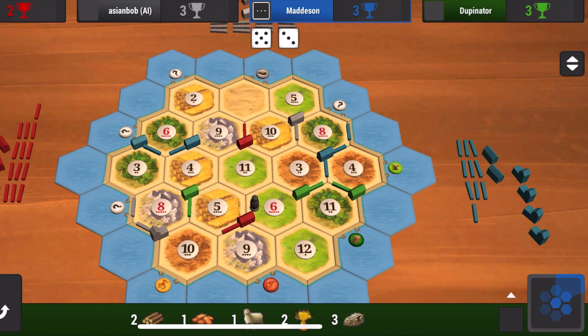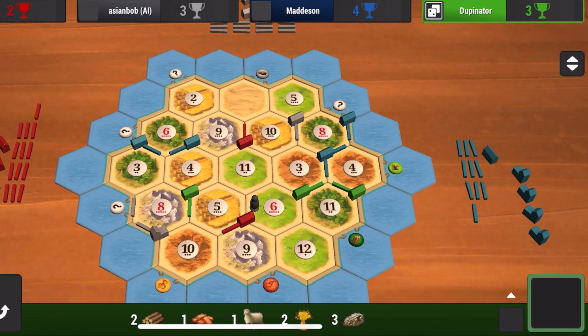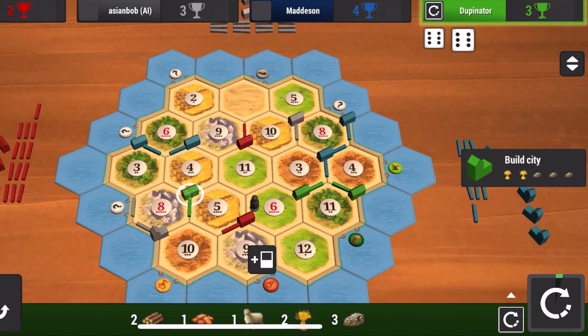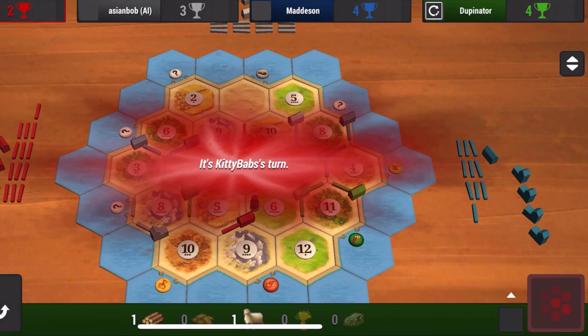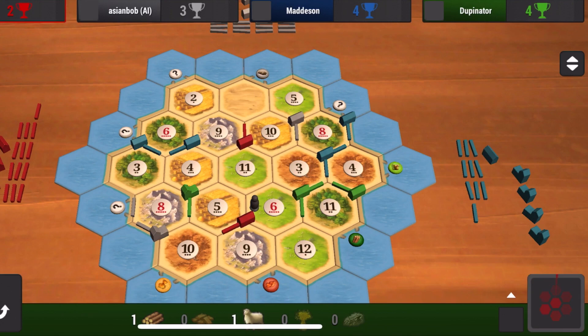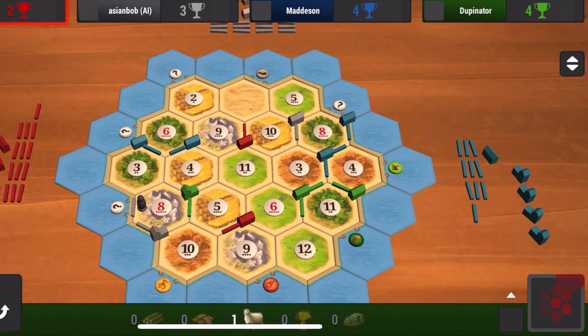Looking at my hand right now, I have three stone and two wheat. So I'm going to build a city on the eight stone, four-five wheat to get that going, as blue just builds a settlement on the other three-for-one port. Blue has a bunch of wood coming in, but I am blocking him from ever getting to the wood port down on the eleven wood, twelve sheep. Eventually I will get shut off by red going down to the nine stone, ten brick — which is okay. I really wanted it, but I'll just have to focus on other parts of the board.